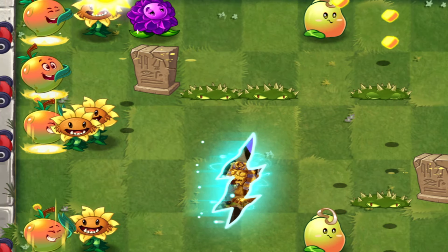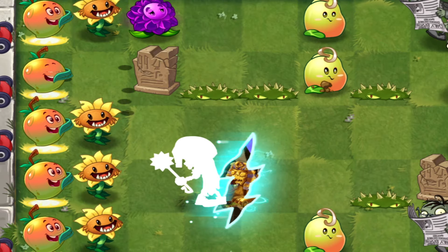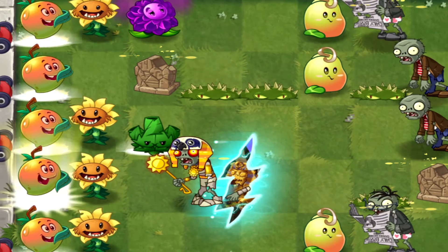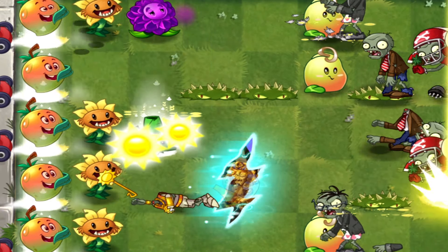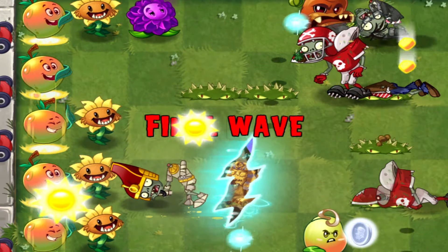Now, its plant food ability — this is where things get exciting. When powered up, Mango Fire launches a barrage of mangoes, hitting every zombie on the row, stunning them and dealing massive damage. This makes it a fantastic pick for clutch moments when you're overwhelmed by a horde. Use plant food wisely — it can be a lifesaver.